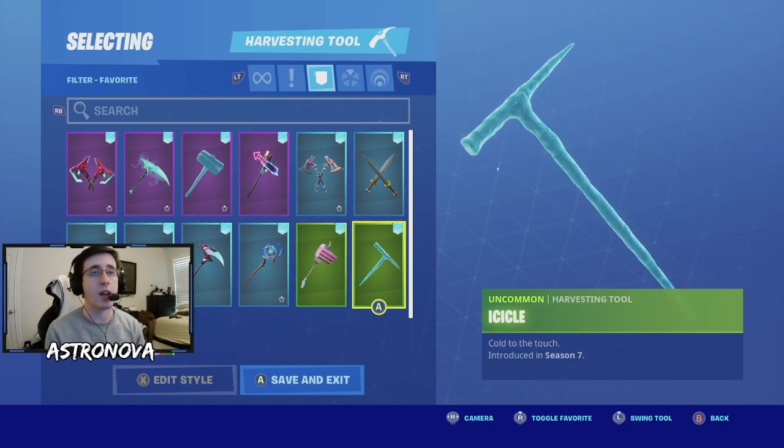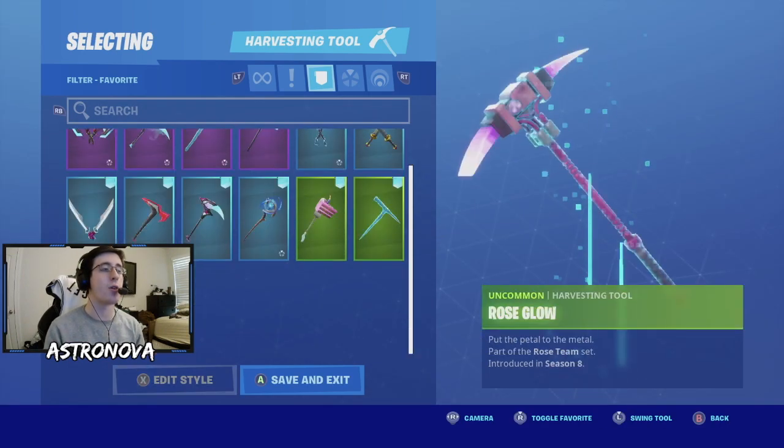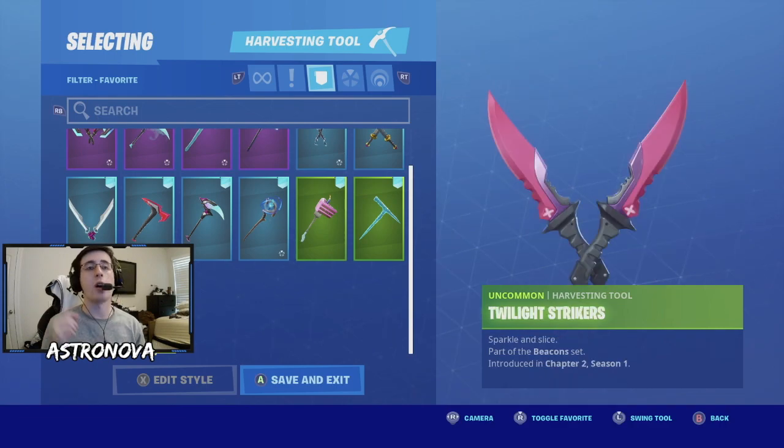For our third-to-last pickaxe we have icicle - one of my favorite winter pickaxes. For our second-to-last pickaxe we have rose glow. For our last pickaxe we have twilight striker - you can only get this through a specific set of challenges, so if you missed them unfortunately you won't be able to get it again.